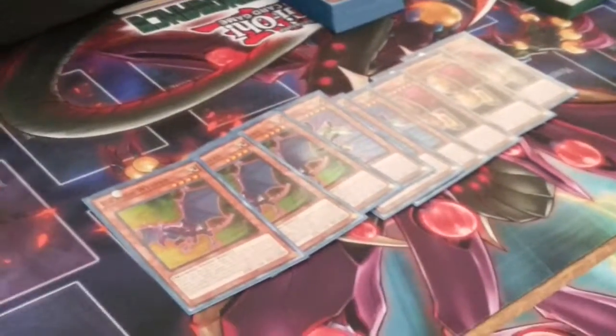Standard as always — you play 3 A Assault Core, 3 B Buster Drake, and 3 C Crush Wyvern. It's ABC, pretty easy — it's 1, 2, 3.